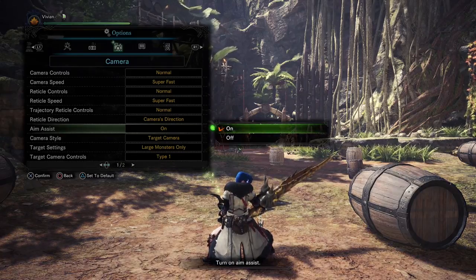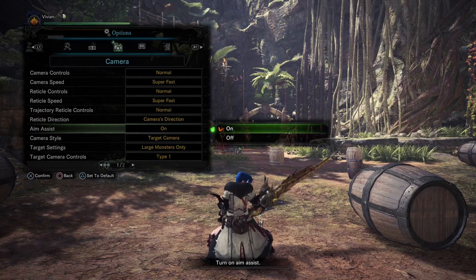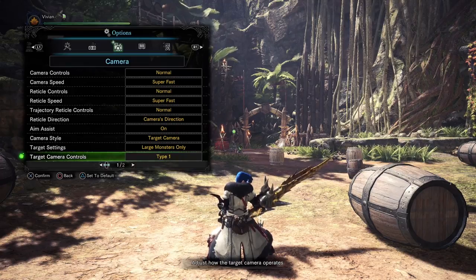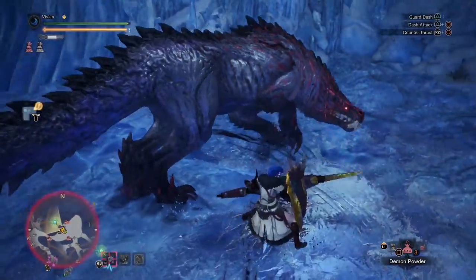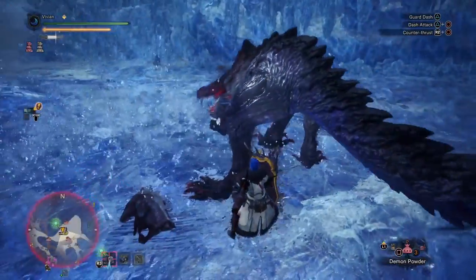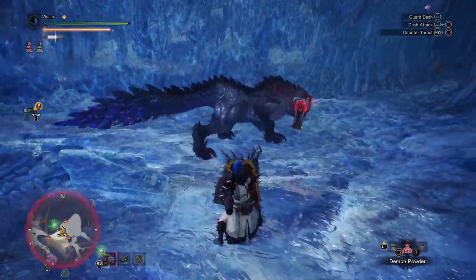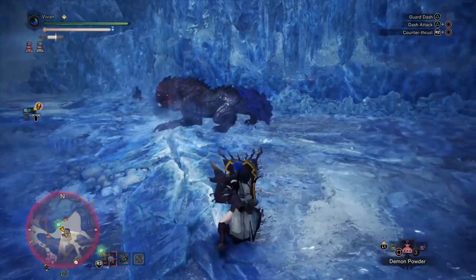Next is aim assist — I recommend turning this on. It slows down your reticle sensitivity when aiming over a monster part, making it less likely you accidentally flick past a monster. For camera style, I have it set to target camera so with a tap of a button I can flick to where a monster is. I personally dislike focus camera because it's essentially a poorly implemented lock-on — for melee weapons up close to a big monster it makes the camera really wonky and jittery, messing with positioning. If you use either setting, make sure it's set to large monsters only, otherwise you might accidentally lock onto a tiny Jagras.